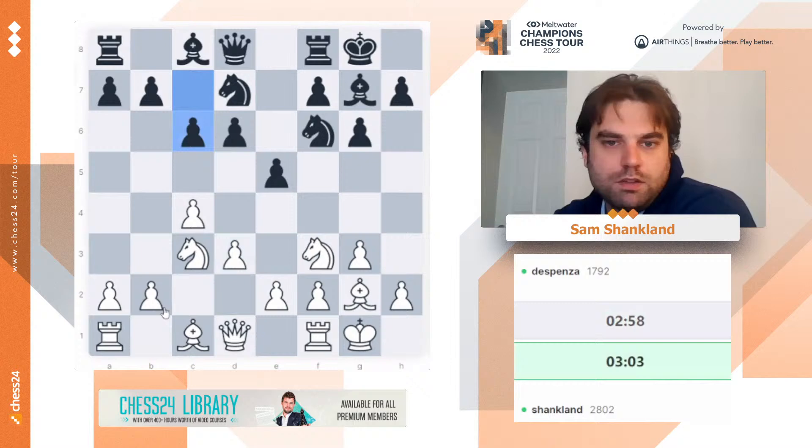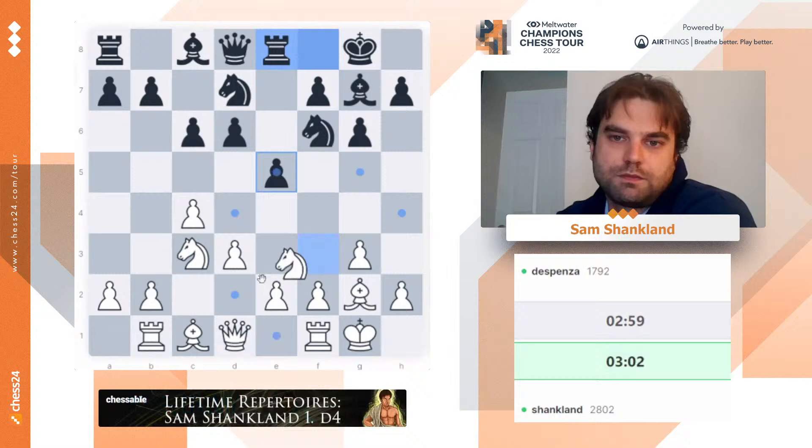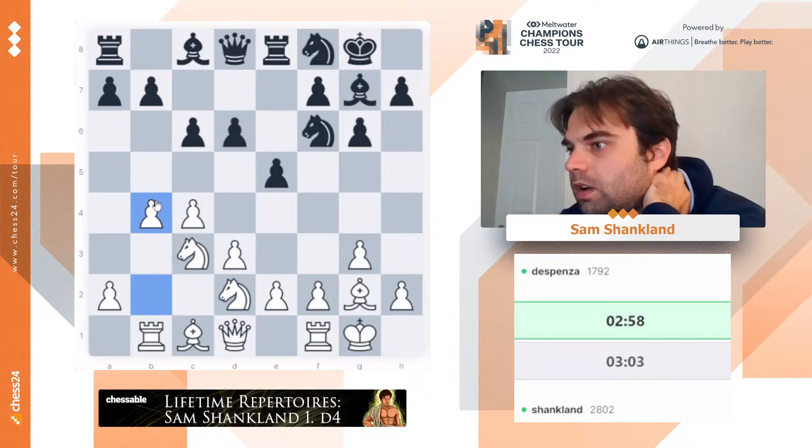Because I have a tempo less, I'm not going to try to play d4 and do the most challenging stuff. We'll go knight d2 — stop him from playing e4, stop him from playing d5, and then start throwing b4.